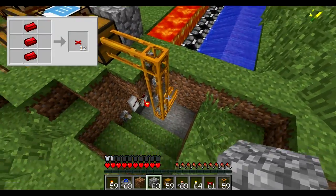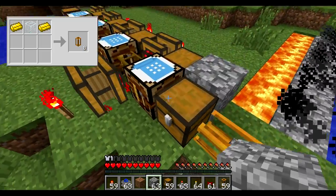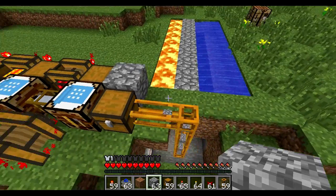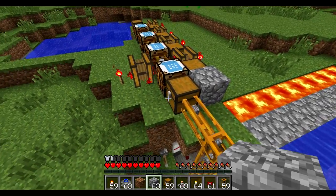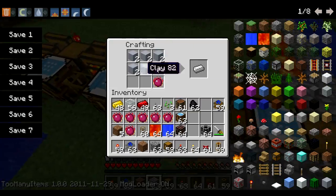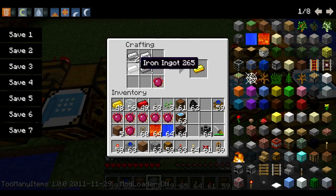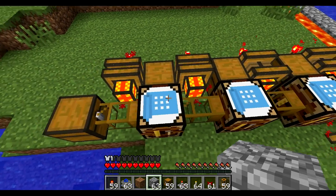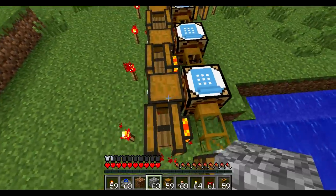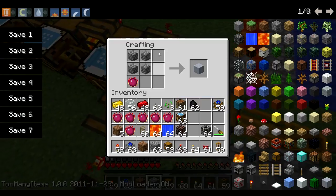They're connected to pneumatic tubes, which are connected to this chest. This chest converts four cobblestone into one clay — that's the first chain to Equivalent Exchange. It doesn't transmute into redstone dust anymore. Then six clay is transmuted into an iron ingot, four iron ingots into one gold, four gold into a diamond, and all the diamonds accumulate in this chest.